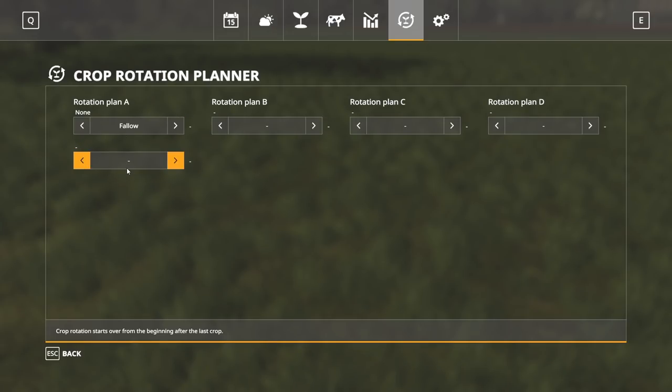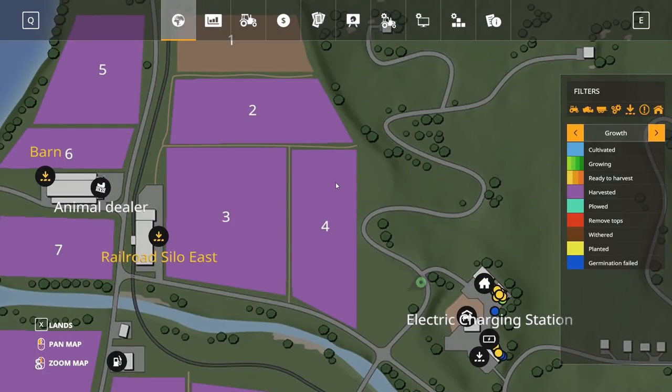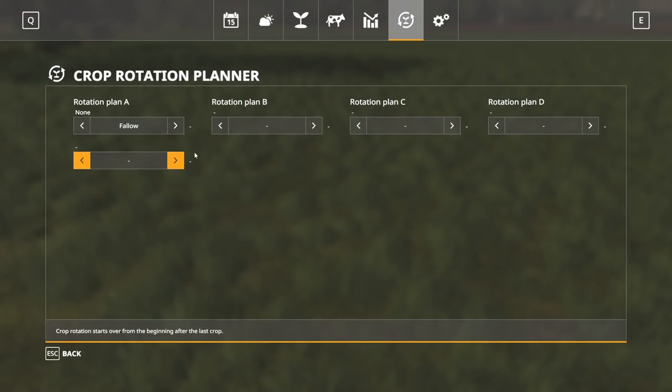A fallow means that you're not going to plant anything that year. So if we're talking about field four and one year we decide not to plant — we put fallow in — and then we do wheat or barley again, you can see the yield goes up. Having the field be able to rest can be beneficial. Obviously you're not going to get a harvest off that field for that year, so you don't want all your fields in a fallow at the same time.